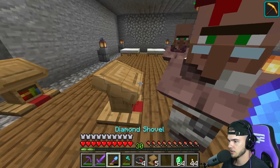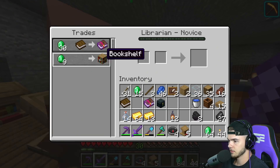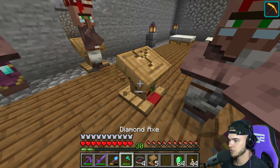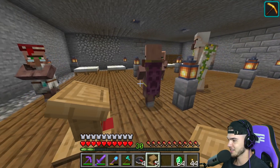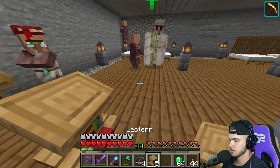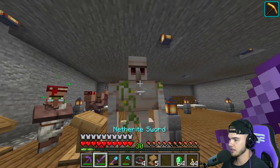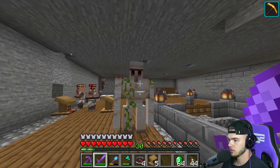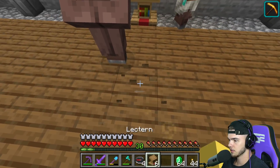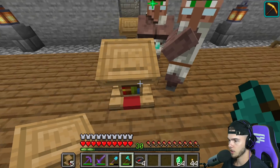No enchanted books — we try again. Smite 3 — no sir. Depth Strider 1 — that's got to be the worst enchanted book I've ever seen. Smite 2, Curse of Vanishing, Blast Protection 4 — can you please just move? Quick Charge 3 — no good. Please move out of my way. Smite 2, Aqua Affinity.